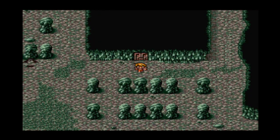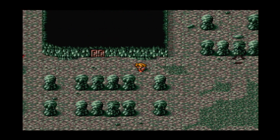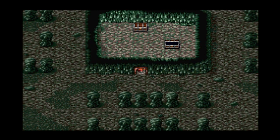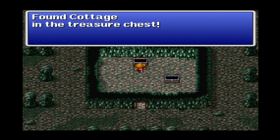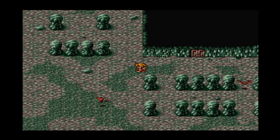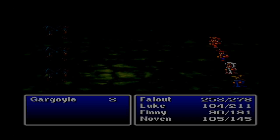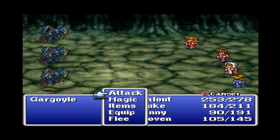What have we got in here? Nothing. Nothing. Something! What have we got? A cottage! Wow, that's awesome for this early in the game. Those things are expensive as hell. Oh, is this a trap? It might have been, but they're just gargoyles.